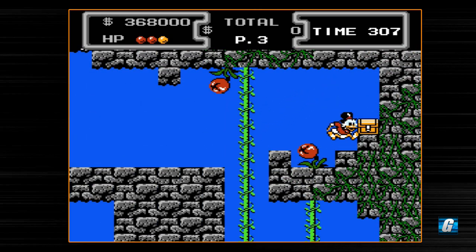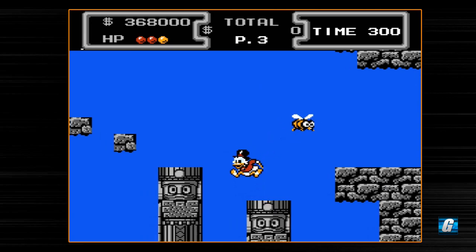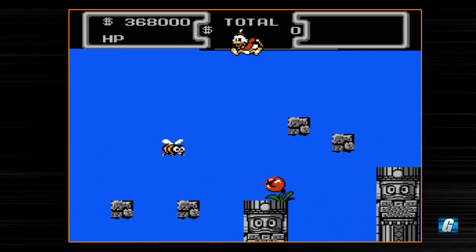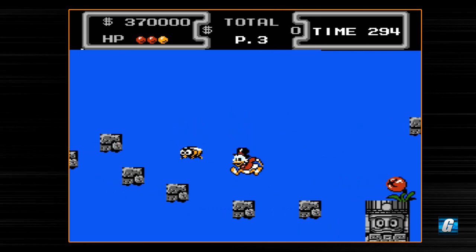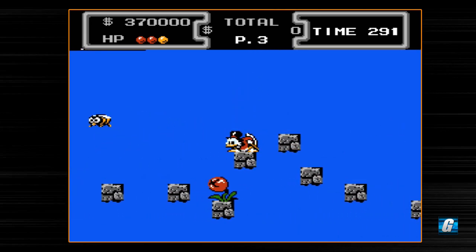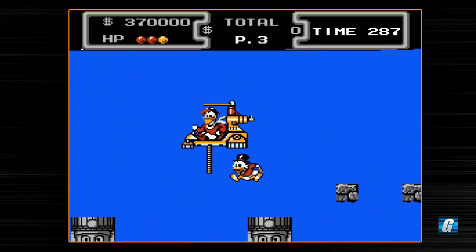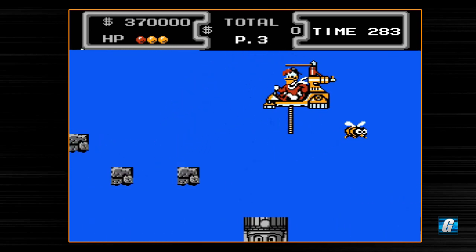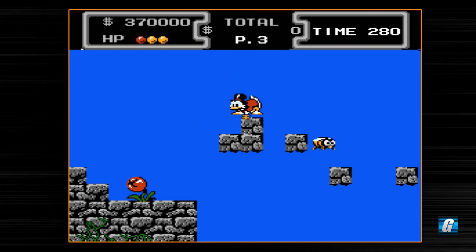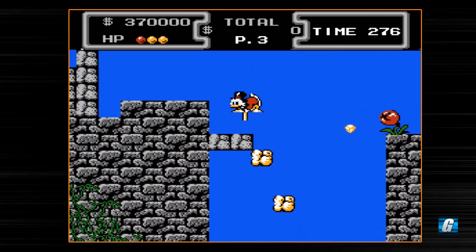There's actually a trick — one of the coolest tricks that I learned, because I just never bothered to try it back in the day. If your money on the $10,000 slot is $7,000, if you take Launchpad back home, you'll go to a bonus stage. For those of you guys that have never played DuckTales, you're probably wondering what I'm talking about, but I'm going to be able to show you in just a couple of moments.